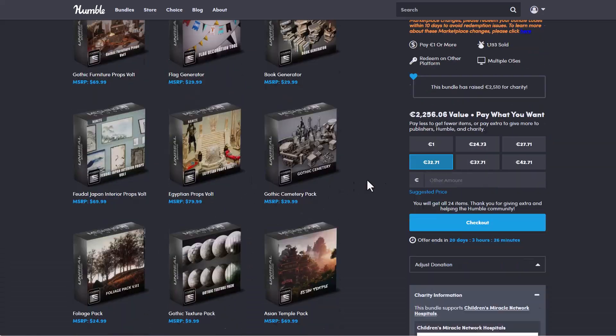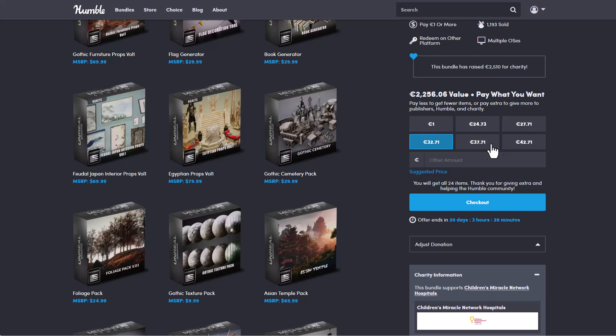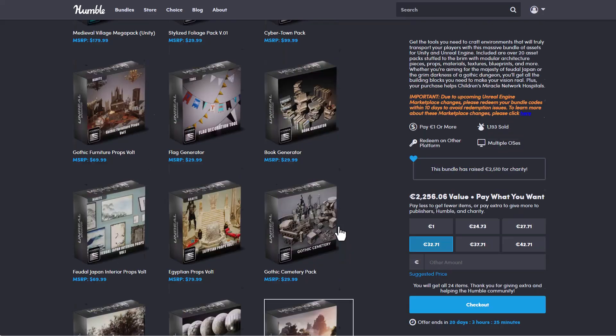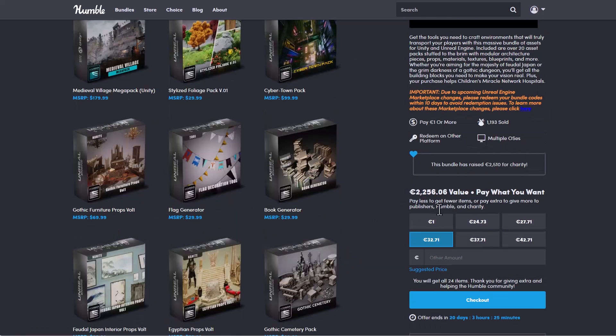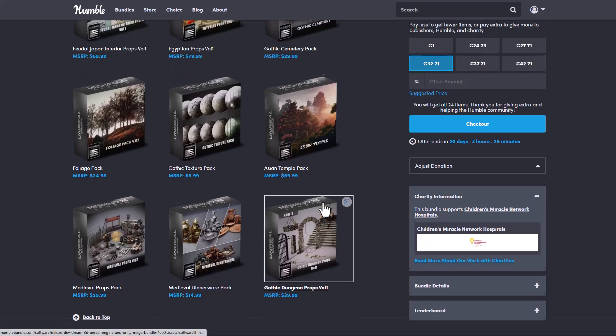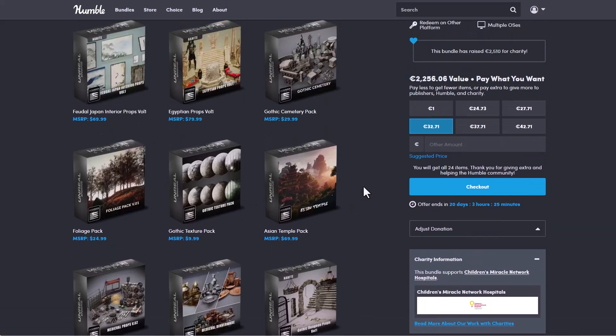You will be getting all of these for $27.71 or $32.71. All of these are currently valued at €2,256.06, but because this is Humble Bundle, you'll be getting this for a massive steal. These are the expected amounts to purchase if you want to get all 24 items — props, vegetation, assets, and tools — and if you'd like to give more, part of that amount will be donated to charity.